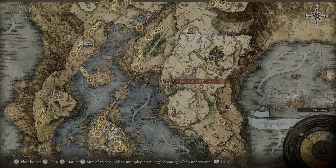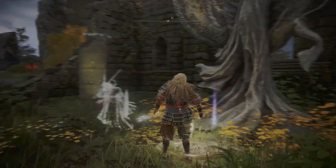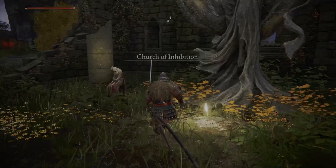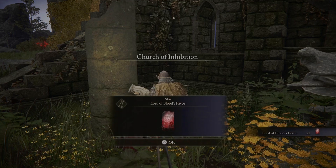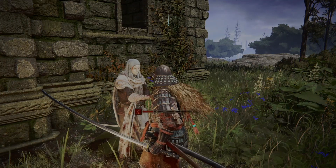The best way to do this is to go to the Church of Inhibition. If you're low level, make sure that you rush to the Grace located in the church, as there are a lot of enemies and you will get invaded as you get there. Once you've soaked the cloth in maiden's blood, you can go back to the NPC, finish your quest, and you will receive the Pureblood Knight's Medal.